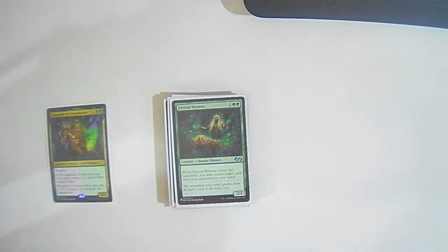Solemn Simulacrum: four colorless Golem — when it enters, search for a land, put it onto the battlefield tapped, and shuffle. When it dies, you may draw a card. Eternal Witness: one colorless two green — Human Shaman. When it enters the battlefield, you may return target card from your graveyard to your hand.